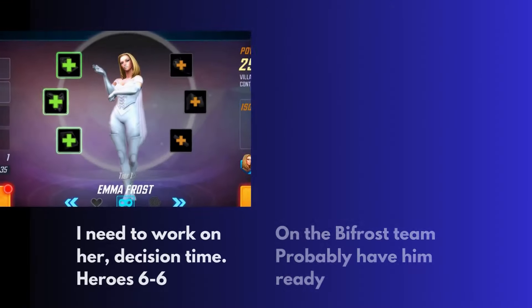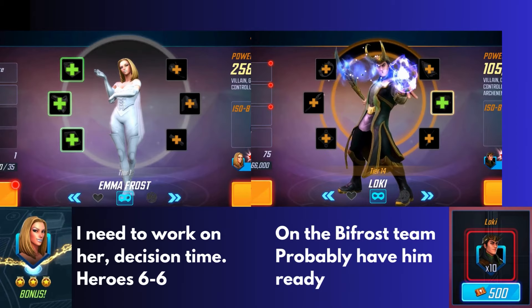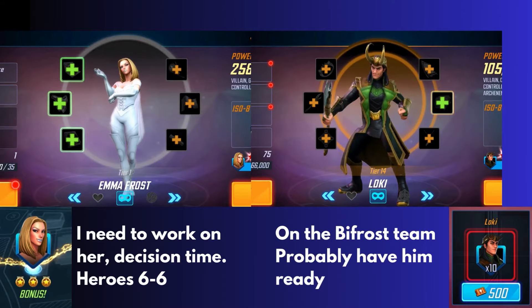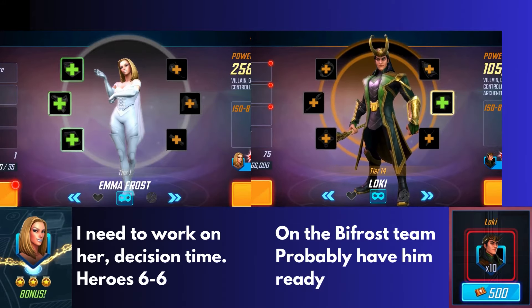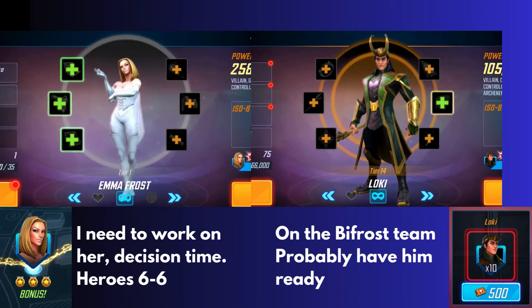Characters four and five are Emma Frost and Loki. Emma can be found at Heroes Hard 6-6. Loki is on the Bifrost team, so you probably have him pumped up already. If not, he is in the Arena store as well as in the Doom campaign — we typically steer clear of the Doom campaign, but that's a spot you can get him. It's unclear how much power we need to put into these characters, so I'm holding off on Emma. I'm going to put a little bit more into Loki since he's used in this content anyway. Make sure the characters are unlocked, but hold off before you put any actual power into them.